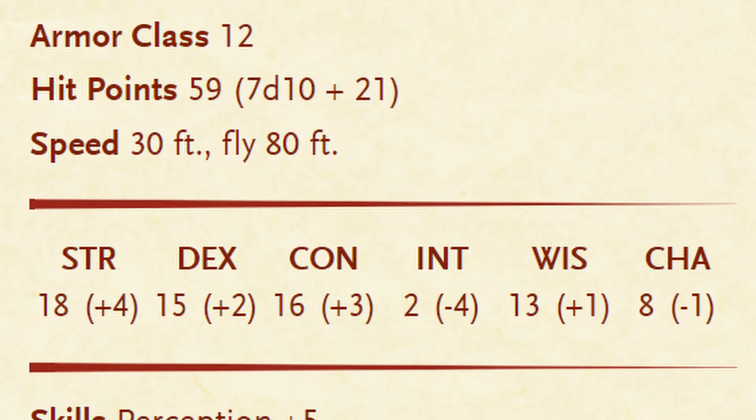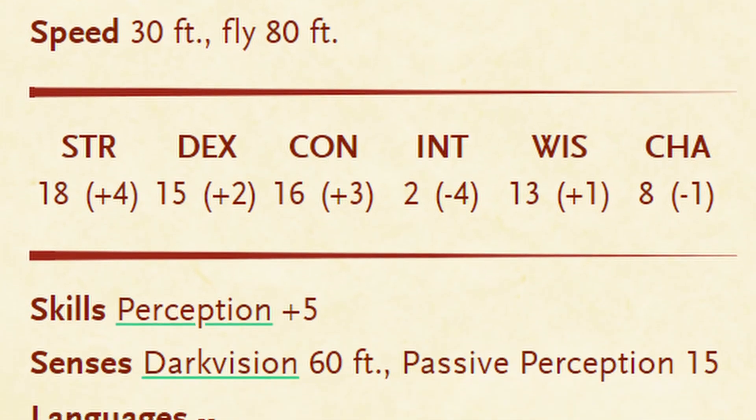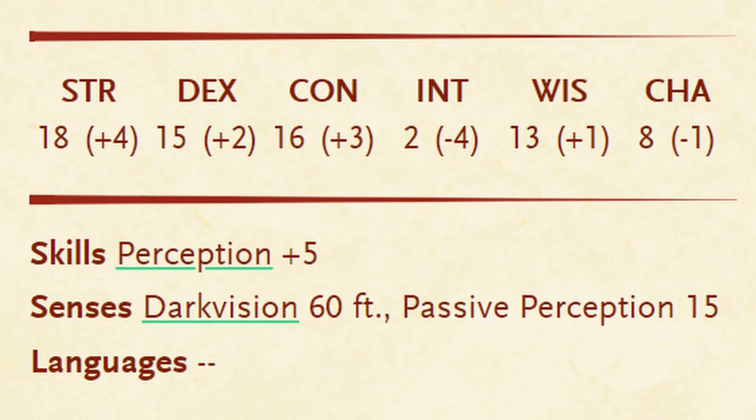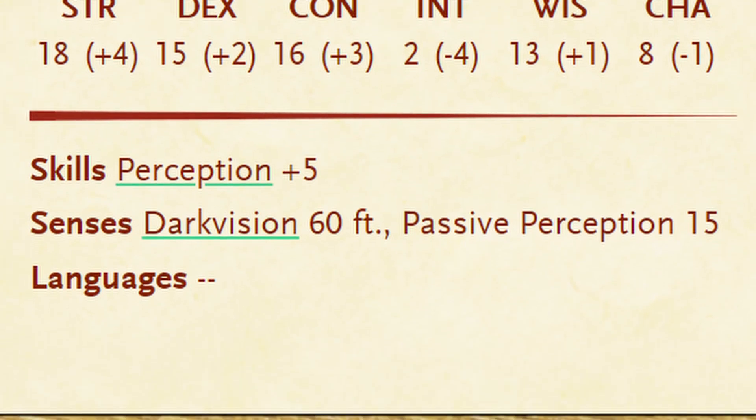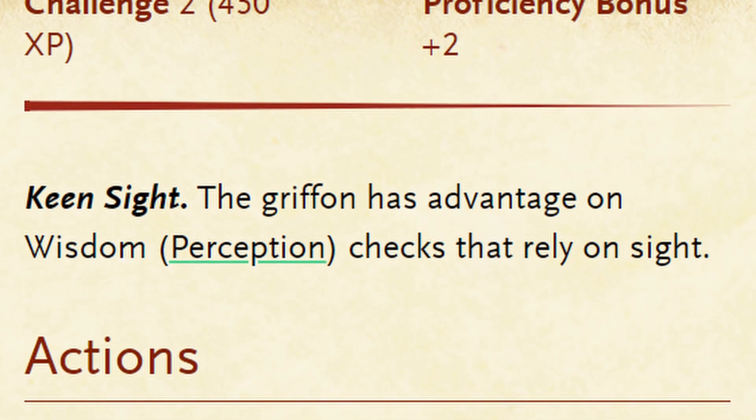They have a plus 4 to strength, a plus 2 to dexterity, a plus 3 to constitution, a negative 4 to intellect, a plus 1 to wisdom, and a negative 1 to charisma. They have a plus 5 to active perception checks and a passive perception of 15, which is pretty high considering that they're only a CR2 creature.